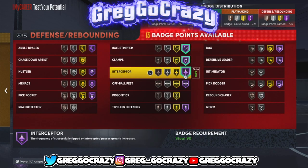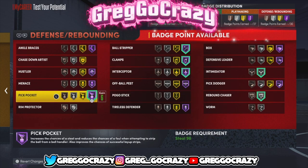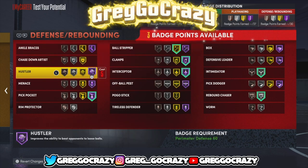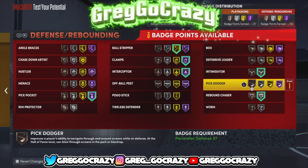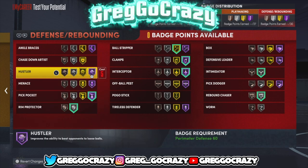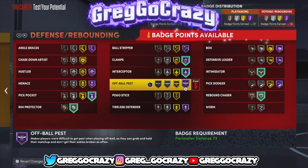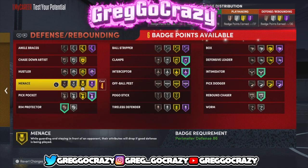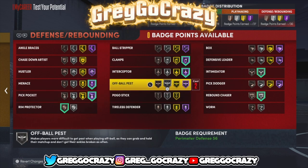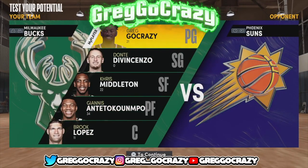You really gotta learn how to dribble on this build because you will get ripped easily. For defense you gotta get Hall of Fame Clamps, Hall of Fame Interceptor, Silver Rebound Chaser, Silver Intimidator, Hall of Fame Pickpocket — that's the best part of this build — Silver Rim Protector, and I was trying to get Hall of Fame Menace but settled for Silver. If you want a playmaking defender build that can do everything, this is the build for you. Don't forget to like, comment, and subscribe if you're new. Peace.